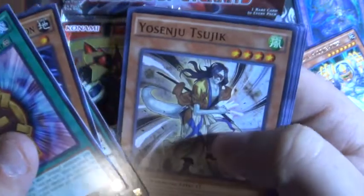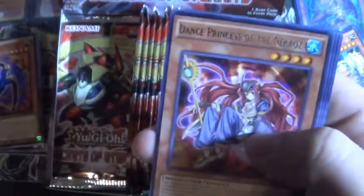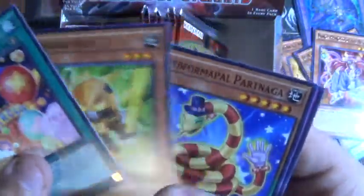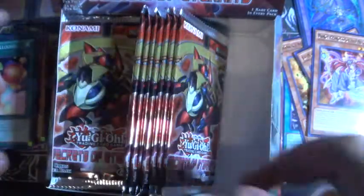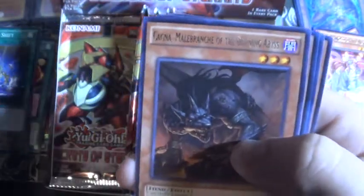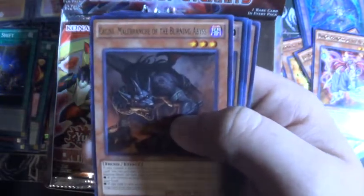Morphtronic is also in here. Dance Princess, Necroze for our rare. Deathbottom is also in here too — Deathbottom is also a good deck as well. Kagna for rare.